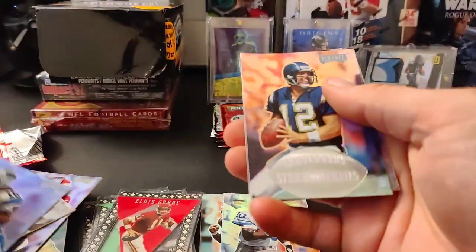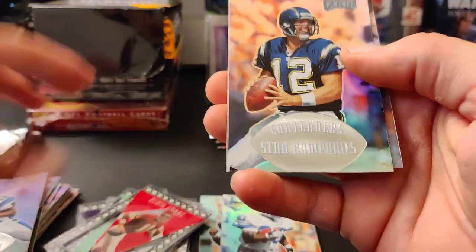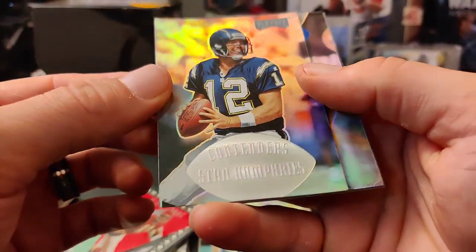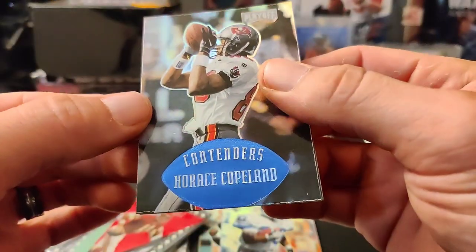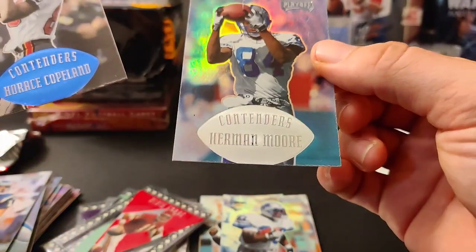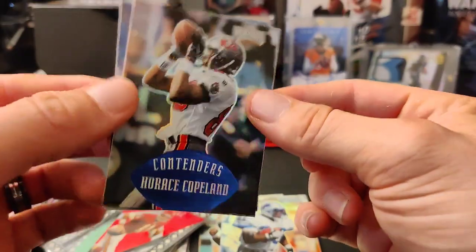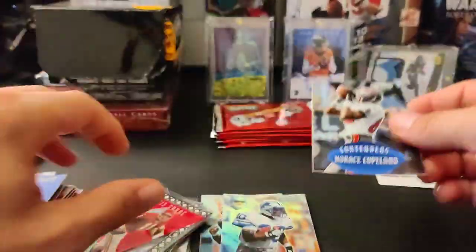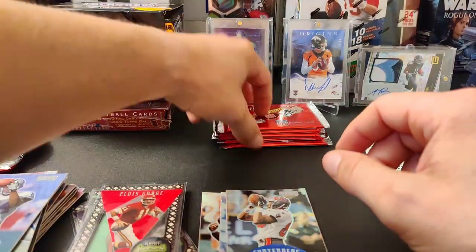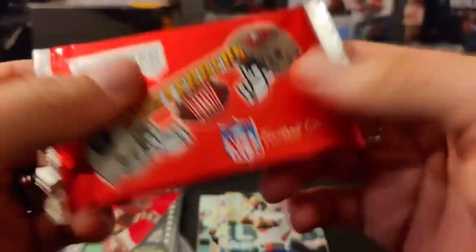Okay, we have a Ray Crockett, a Stan Humphries — these are really hard to read sometimes. Who's this? A blue Horace Copeland and a Herman Moore. Horace Copeland blue — blue parallel. All right, next pack.